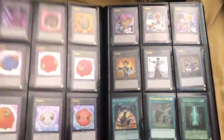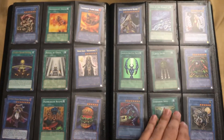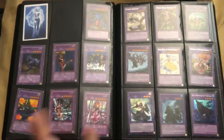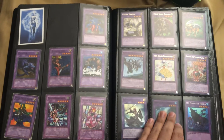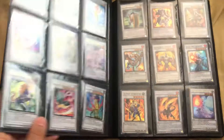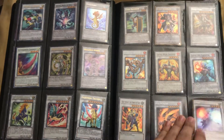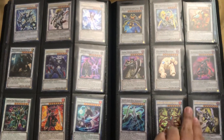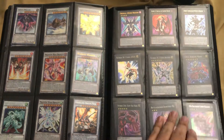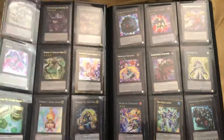We got a bunch of tokens, then we got rituals right here — most of the rituals with their ritual spell. We also have fusions, synchros, and there are doubles of some of them, so if you're interested just let me know. Then we have some more synchros, and then we got the XYZs. Got some XYZs that were traded out and gone — like some of the Utopias.